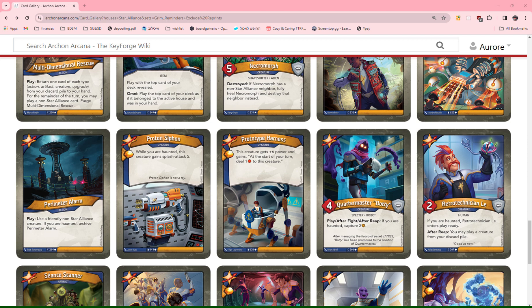Prototype Harness: this creature gets plus 6 power and gains, at the start of your turn, deal 1 damage to this creature. Again, not a card I'm excited for. I don't really want to add power to my creatures — that's not something I'm looking for as an effect. I give it a 0.